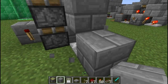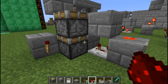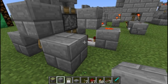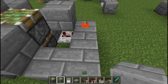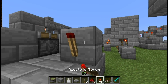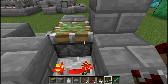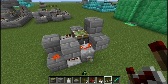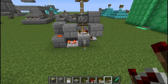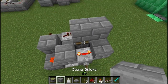Block like that. Put a block on top of this one. Torch on the side. And a repeater. And this is it — the really compact, small double piston extender. It extends properly and goes back properly.